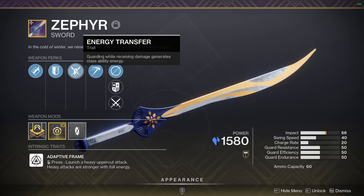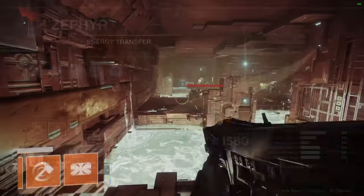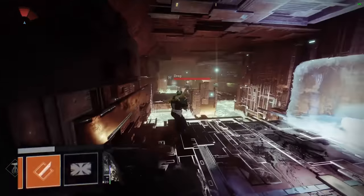Energy Transfer is a sword exclusive perk that will grant you class ability energy when you receive damage while guarding. It has been a while since I visited this perk. I like it a lot, but unfortunately the swords that can roll with the perk aren't endgame viable in my opinion.